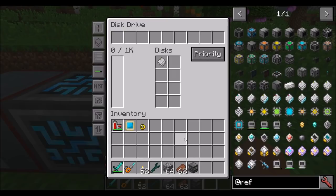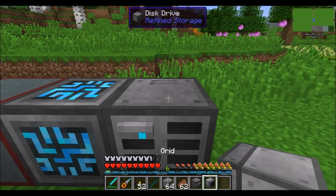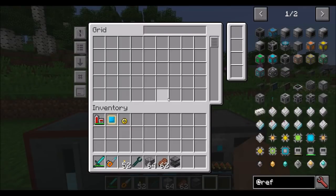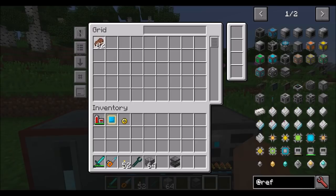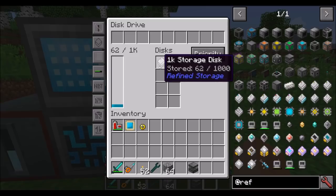From there, we're going to craft ourselves a grid. There are several types, but the most basic one is what you'll want to access first. Place it anywhere on the network — on top of the disk drive or on top of the controller — and you have access to interact with the drives. You can store items by placing them inside the grid. We just placed 62 steak inside the grid, and over in the disk drive, we've used 62 out of the possible 1,000 items — about 6% full.